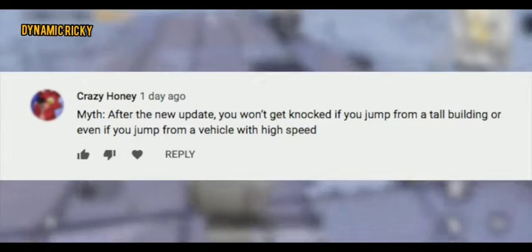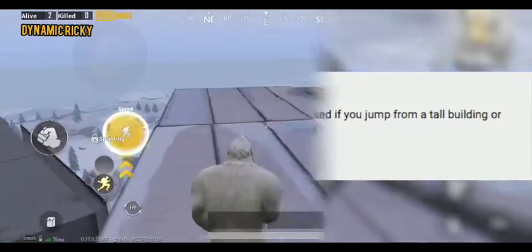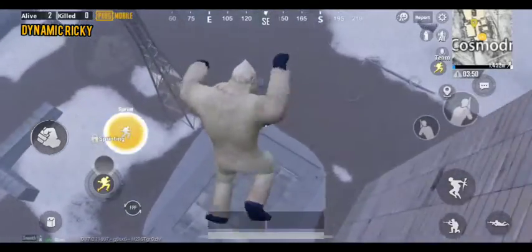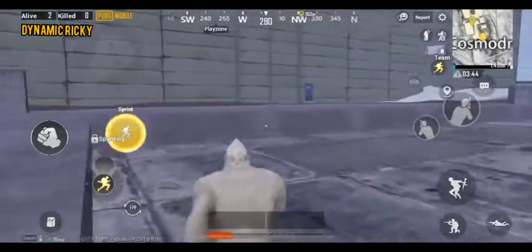After the new update, you won't get knocked if you jump from a tall building or even if you jump from a vehicle with high speed. Let's try this by jumping off from here. As you can see, we're still left with around 10 HP.